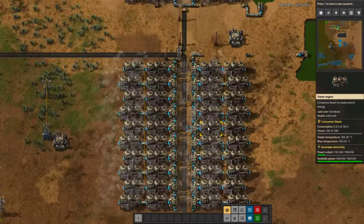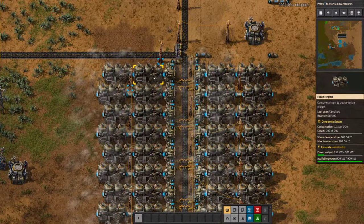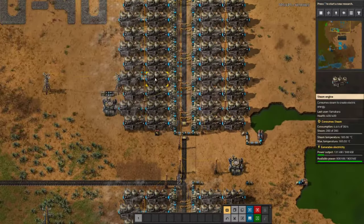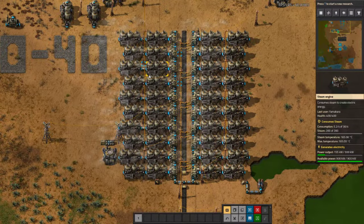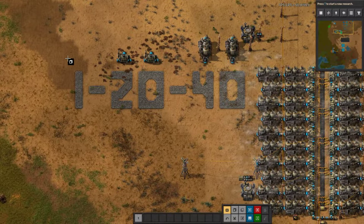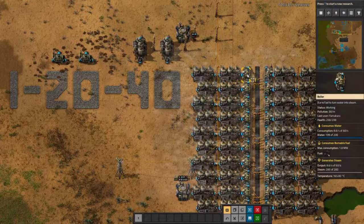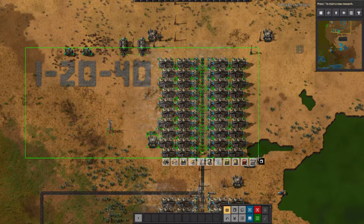Your first power ever is going to be steam power, generally speaking. Steam engines — this is the easiest power to do, and I'm going to go over the ratio really quickly. There are a thousand different ways of setting it up, but in this video we're going to go over everything power and then get into the nuclear. The ratio for steam power is one water pump to 20 boilers to 40 steam engines.